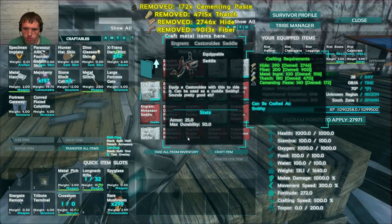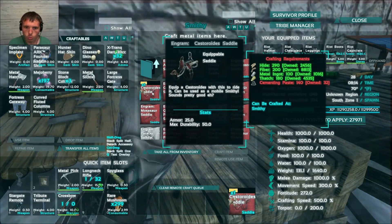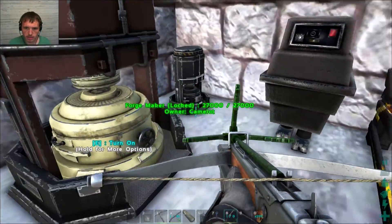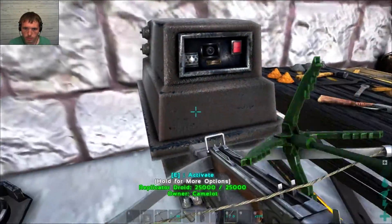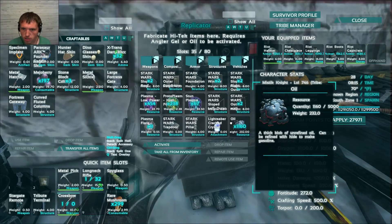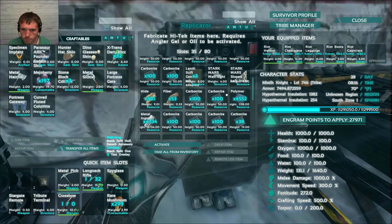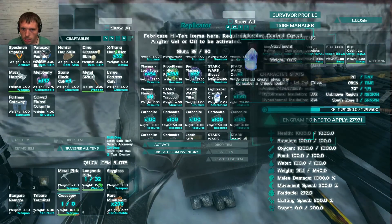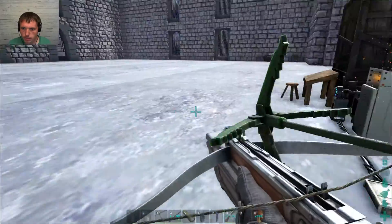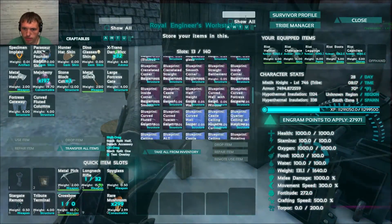Saddles, castroid. I gotta have more cementing paste somewhere. Hide, oil. I've probably used it all in here. Some hide, fiber, polymer. I've probably used it all to make cementing paste. I might have to go on a cementing paste run.